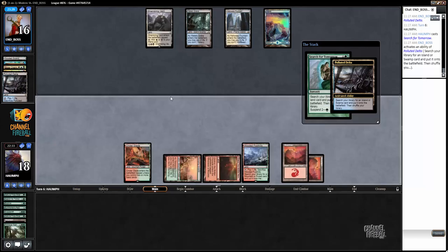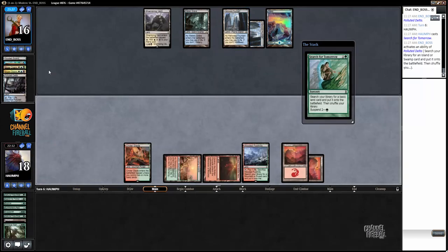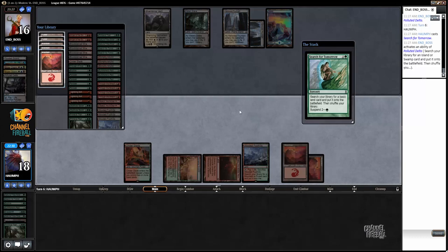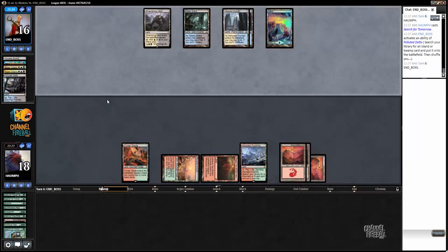My opponent is just so far up on cards now. Well, that's another reason - when you're so far up on cards, you don't necessarily need that last discard. I could have drawn a Primeval Titan or Summoner's Pact for my turn and you'd feel kind of silly.